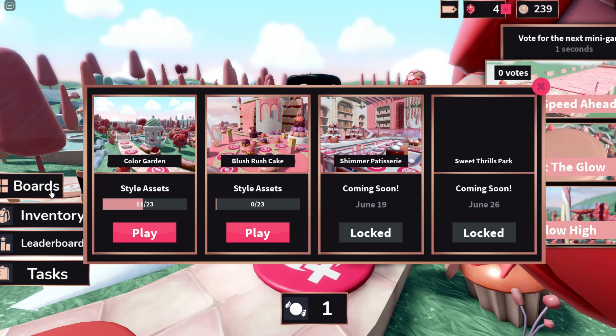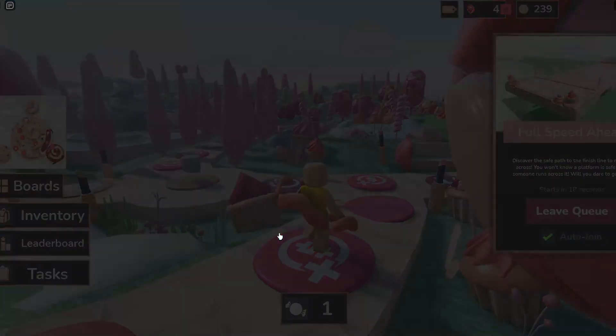Once you join the game, click on Boards and we're going to want to play on the Blush Rush Cake board.